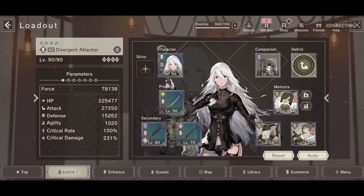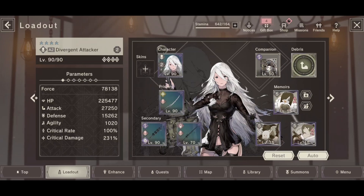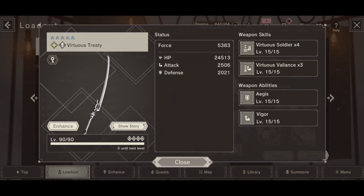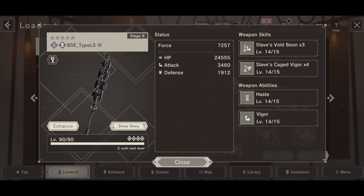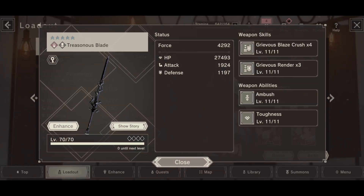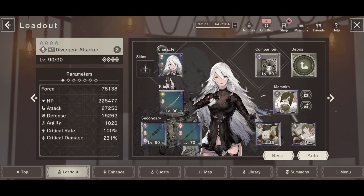Starting with A2, I've got her as one of my characters because two-handed sword users equipped with a great sword get an attack buff, and she's my best great sword user currently. I just have that free handout Virtuous Treaty on her, as well as one of the dark memory weapons for pure stats, and then this is basically just there for the ambush and a bit of extra health which I needed for A2 to live. Any health weapon in that third slot will be helpful.